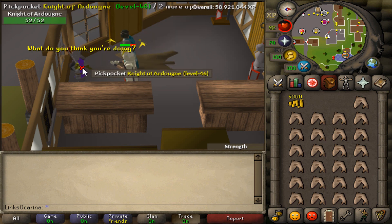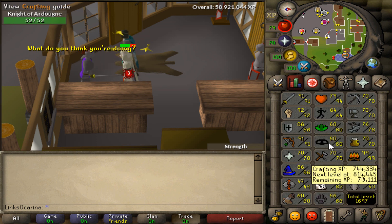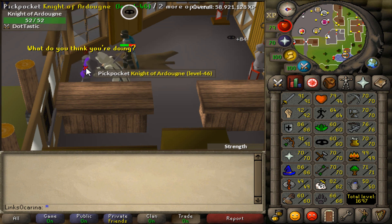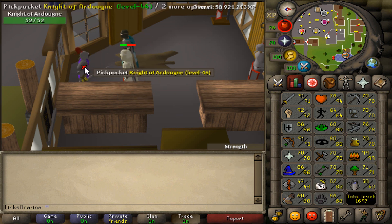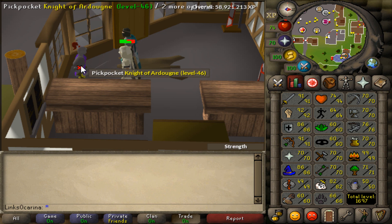Right now we're at Ardy Knights, just going to go get this level because we're super close. No real gold thieving-wise at the moment. We're literally like 3 levels away from getting that 1,700 total level. It's going to be awesome once we get there. Hopefully we can get this level on film. We keep getting stunned which is really annoying — just let me get it, stop getting stunned, I want to get this on film. Come on, please dude.